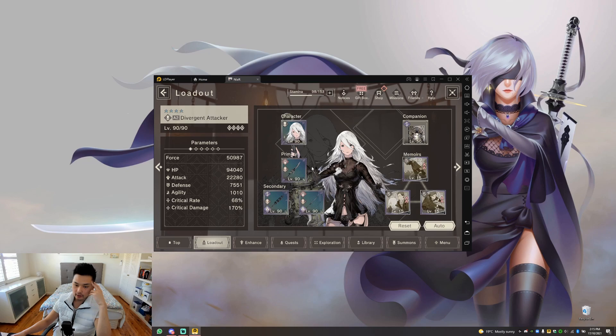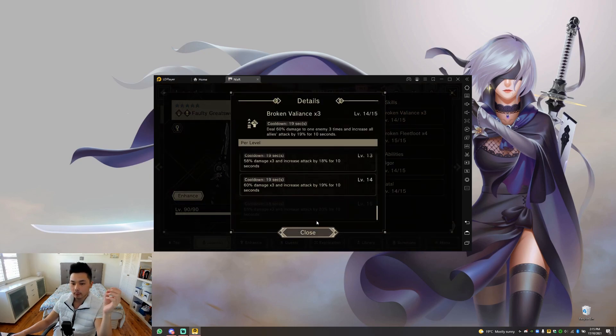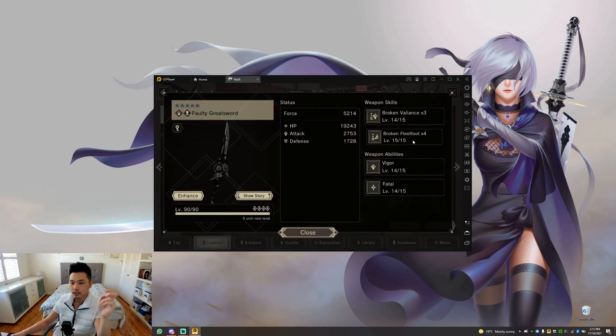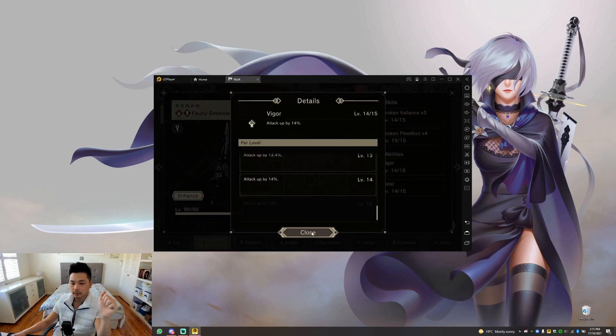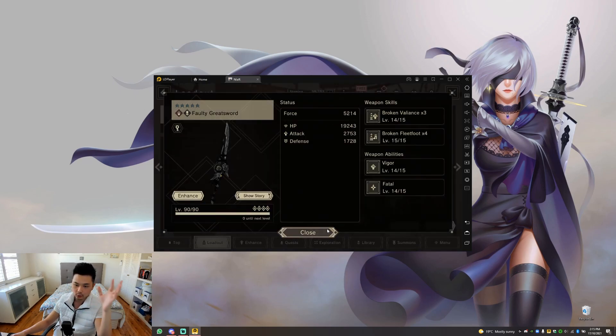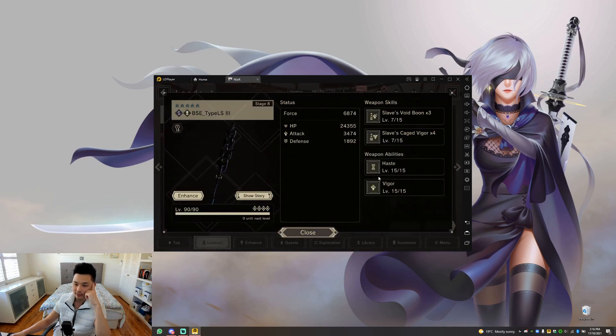Anyway, let's go into the stats. All my units are level 90. This is the Fractured Prisoner weapon — the Faulty Great Sword. I need to get the first ability to max, which drops the cooldown to 18 seconds — the highest cooldown reduction on two-hand swords: 18 seconds and 14 seconds. It comes with Vigor at level 14, and Times Fatal at max — that's 20% for 60 seconds. Huge. So imagine A2 with 190 critical damage and these X weapon passives at stage 8.